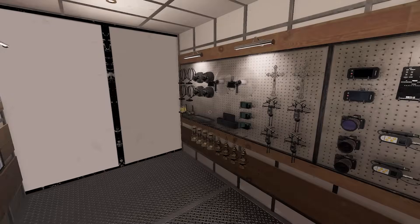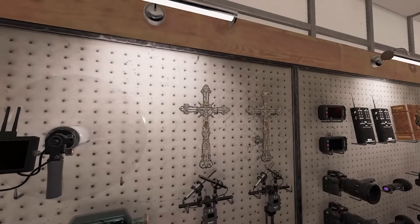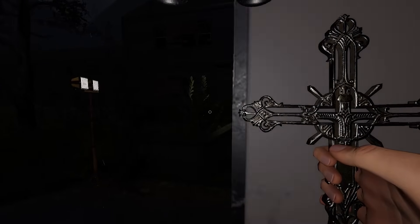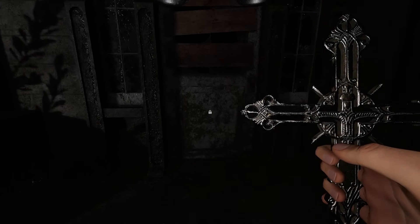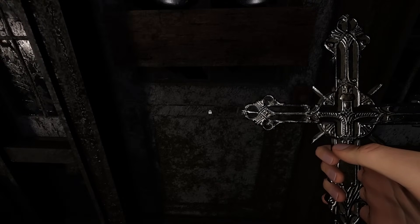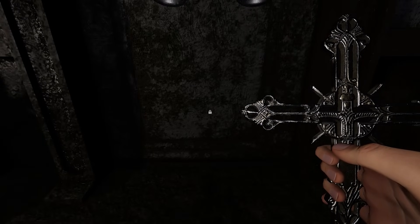We have night vision goggles which is actually huge — we'll grab those. I'm thinking whether to vibe out by the front door or try to make it all the way to the chapel. For this challenge I'd definitely recommend taking a crucifix in, because there is a zero-second grace period. If the ghost were to hunt on top of you it would be instant death, whereas if you have a crucifix it'll use the crucifix first. We'll just vibe out here for the first hunt and see where it actually is.